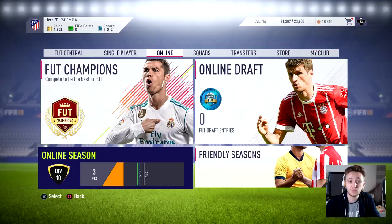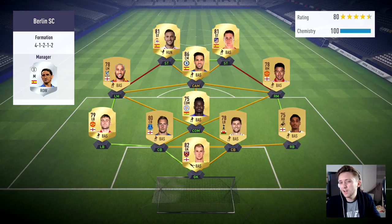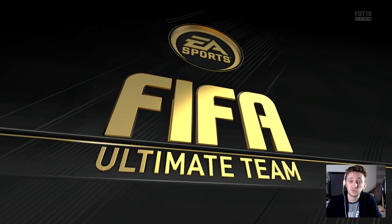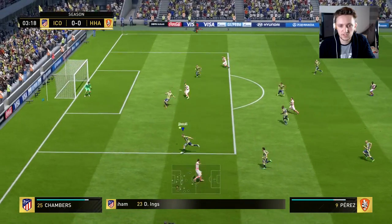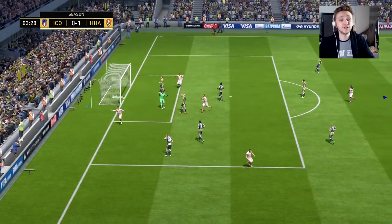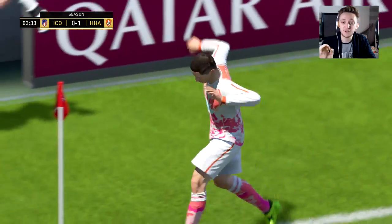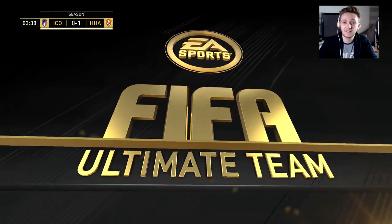Our second opponent has a mostly Premier League team, about 80 rated — he's got Fernando Torres, Aspas, Fabregas who looks dangerous, and a pretty decent back line. We'll have to be on our A game here. Luke plays a ball up to Perez, and the deflection goes straight to his attacker — Torres is in there poaching. How unfortunate are these early goals I keep conceding?